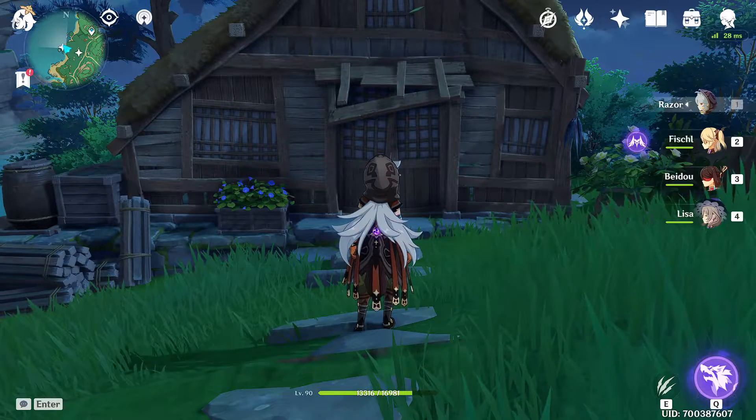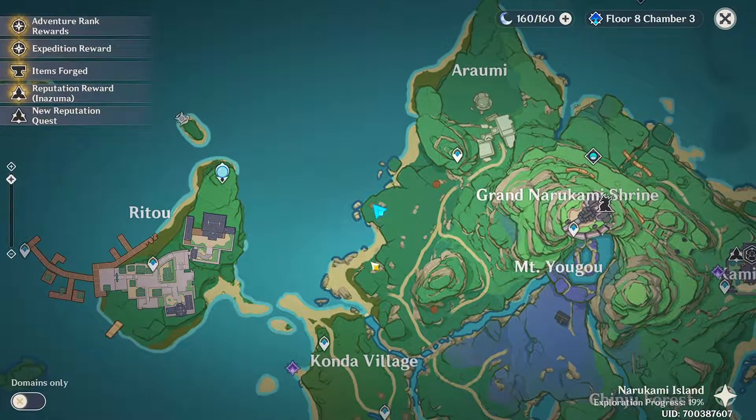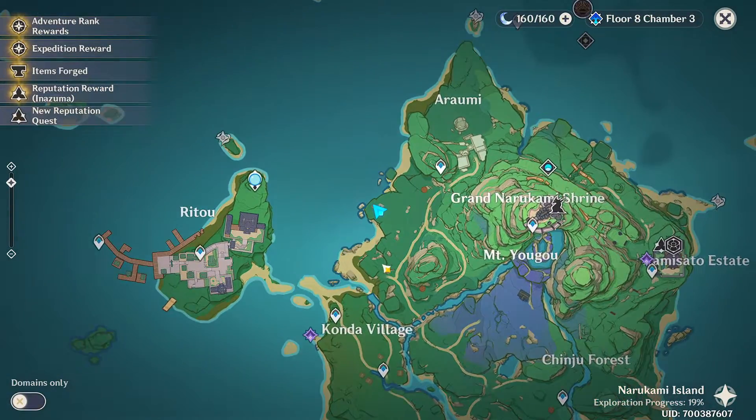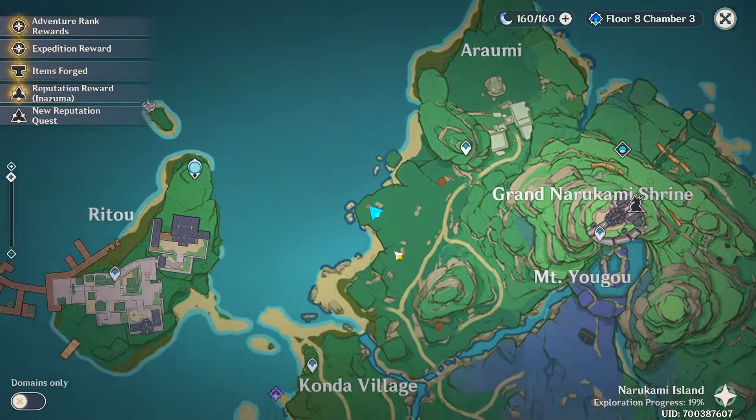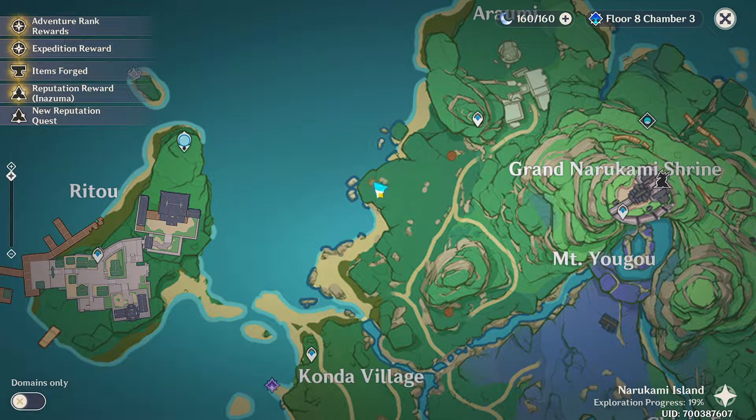Hey guys, what's up, I'm Boyka and in this video I'm going to show you a secret chest in Inazuma. If I go to the map you're going to see that this one is located right above Konda Village. If you zoom in all the way to where I'm located right now, there's going to be a small brown rectangle here, and this is basically the house where it's going to be located.